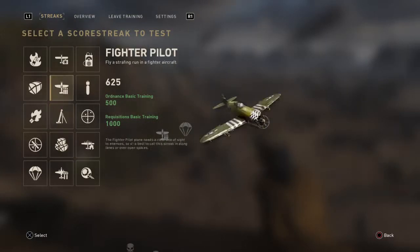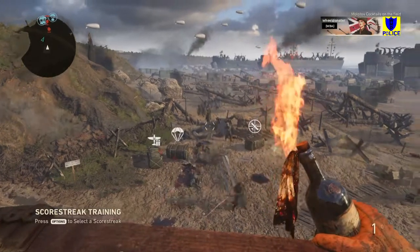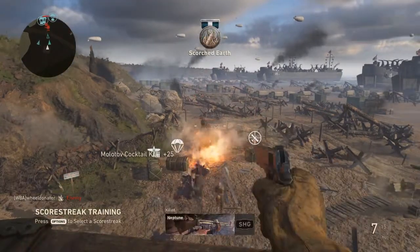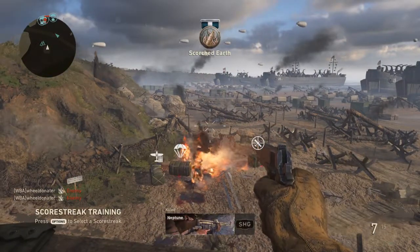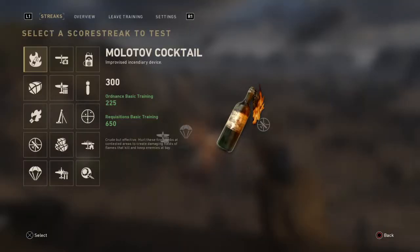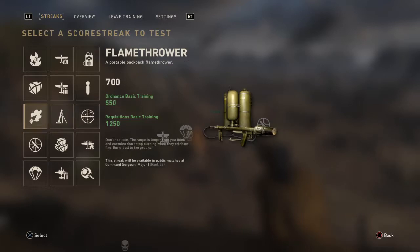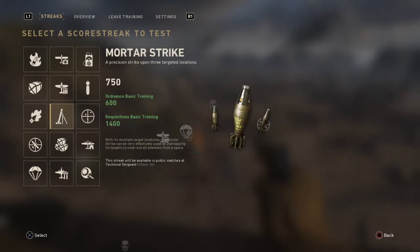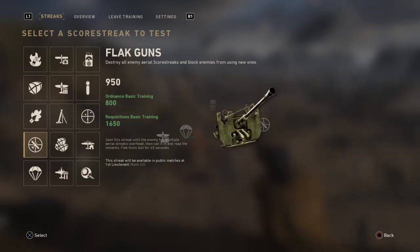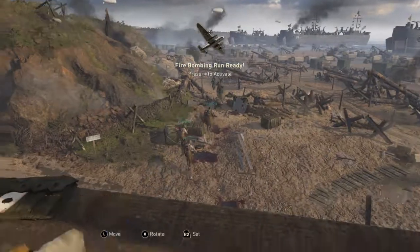I'm not sure if I showed you the Molotov cocktail, so I'm just going to go over it again in case I didn't — effective at close to medium range with enemies. Absolutely sabotages them. So to recap: we've done the flamethrower, mortar strike, artillery barrage, flak guns, emergency airdrop, and now the fire bomber.